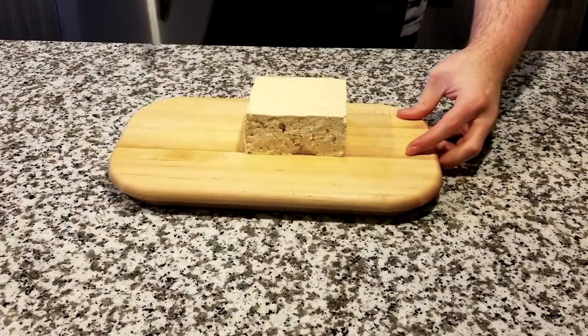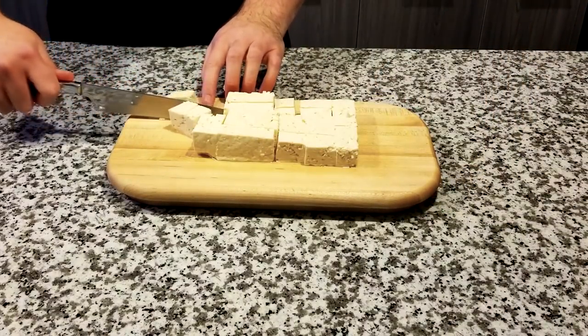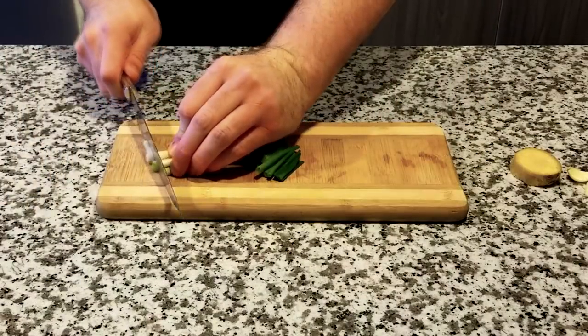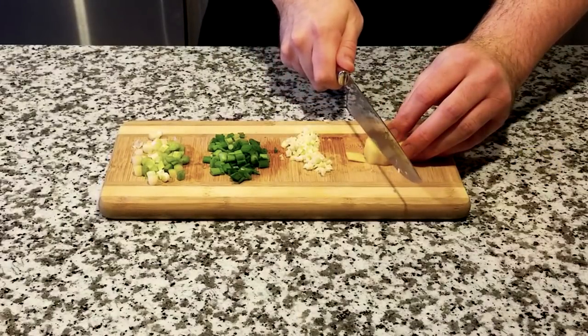Then dice those mushroom caps and set them aside. Now do the same with the tofu, cutting it into roughly one inch cubes. And to finish up the cutting, chop the garlic, onion whites, and slice up a spice worth rooting for — ginger.